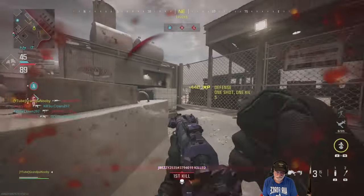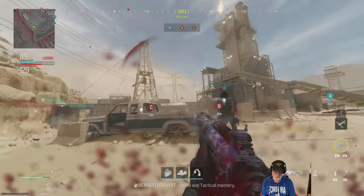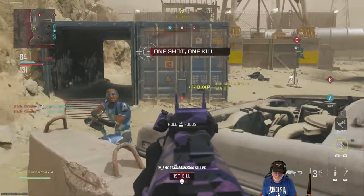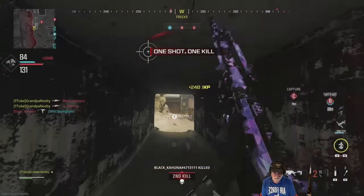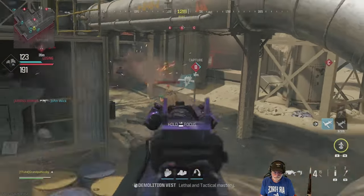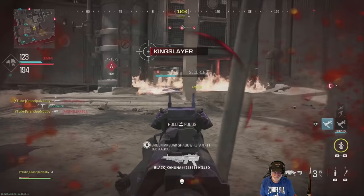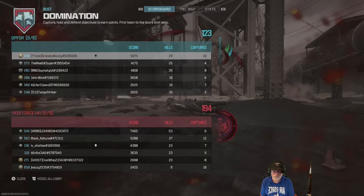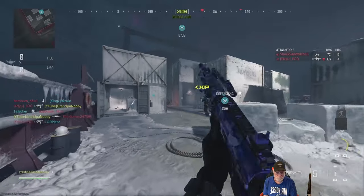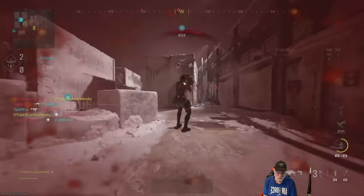Let's get that guy off the flag. We've gotten pretty far behind — I'm trying to take flags, but it appears my teammates are going for kills. There was a guy ADS'd. Let's see if we can take B. Grandpa buys the farm. Pretty disappointing first game — the weapon performed spectacularly, but let's go to a true small map, which is Shipment.